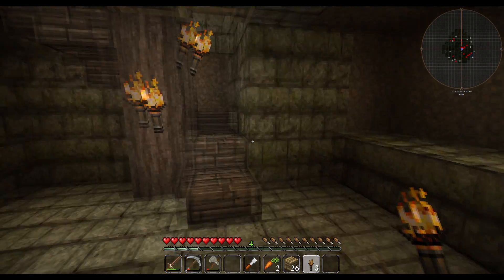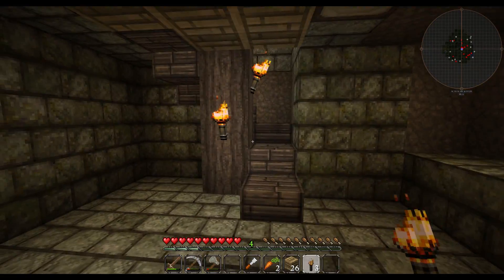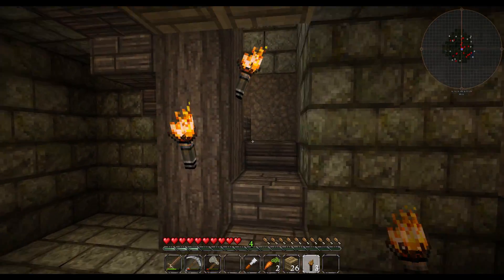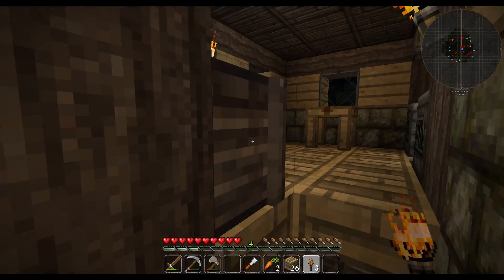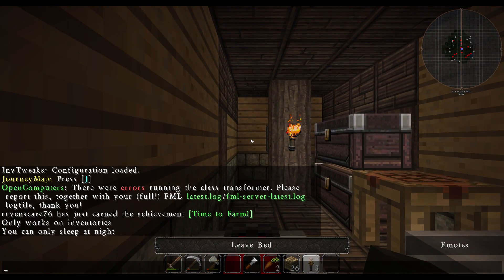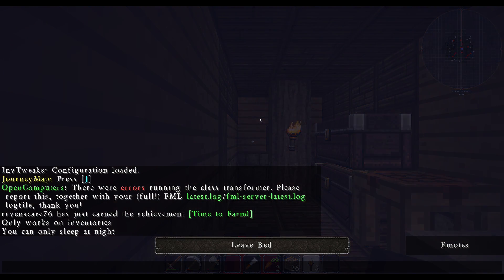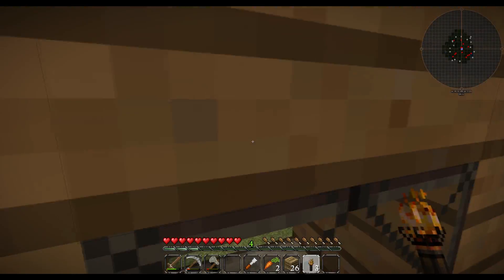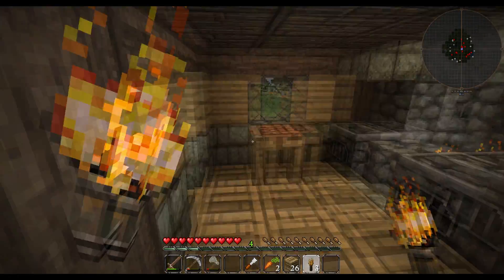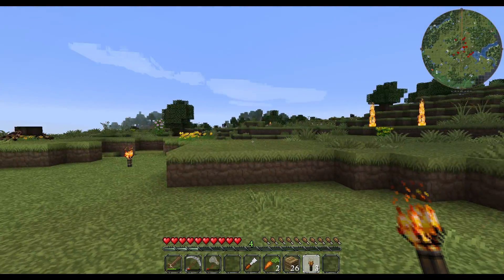So what we're looking at machine-wise — probably just a basic generator with a SAG mill to process our ores once we start mining, and a little bit of early smeltery. We'll end up doing Tinkers' — just haven't decided where we're going to do the Tinkers' smeltery. Probably between the hill and this house here, I'd say. There's a creeper outside. Might do the smeltery in around this area here somewhere. They're all burning.